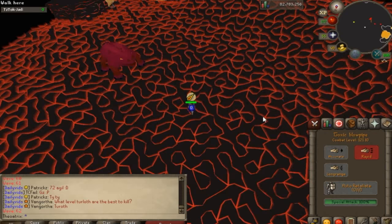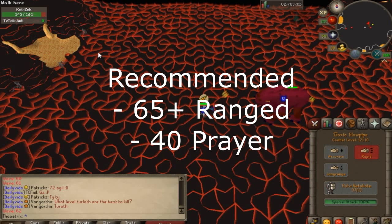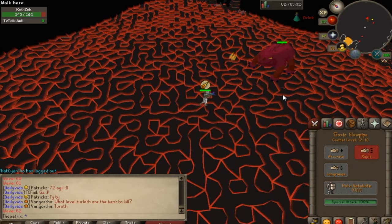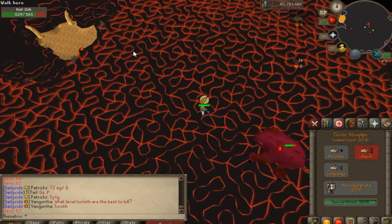To have a real chance at killing Jad, you'll need at least level 65 Ranged and level 40 Prayer for Protect from Ranged. With those stats Jad is doable as long as your prayer switches are 100% correct. Even during the fight caves portion leading up to Jad, you need to get your prayer switches right, otherwise you'll arrive at Jad with no restore potions or Saradomin brews left.